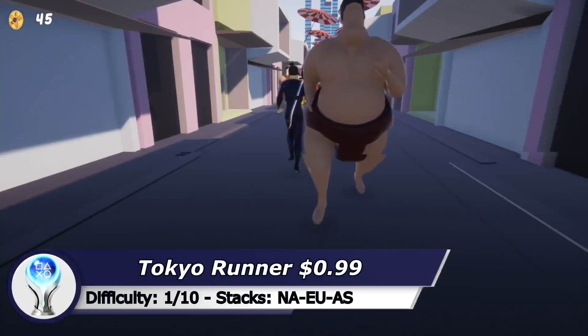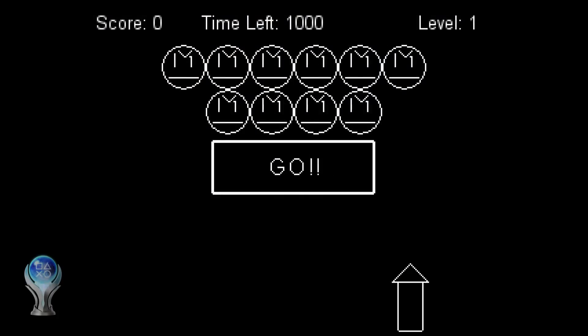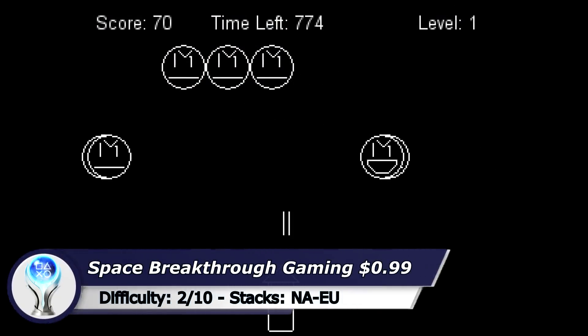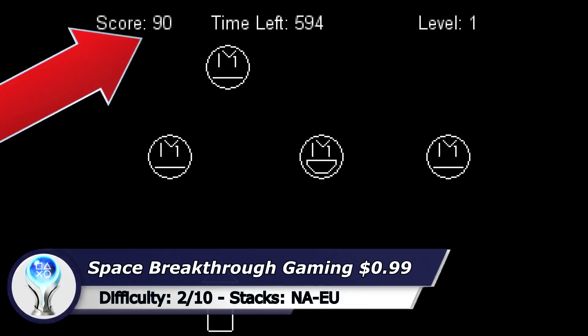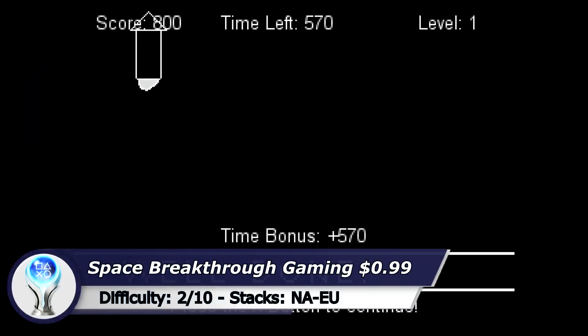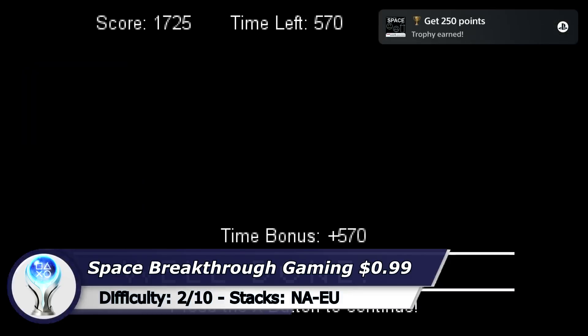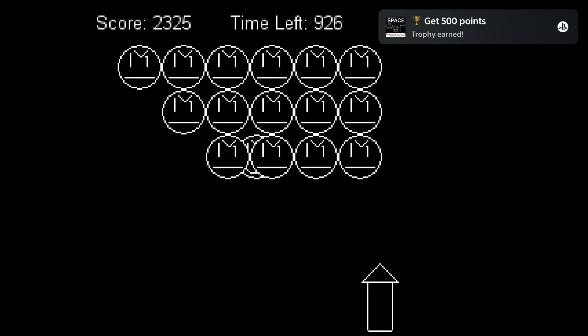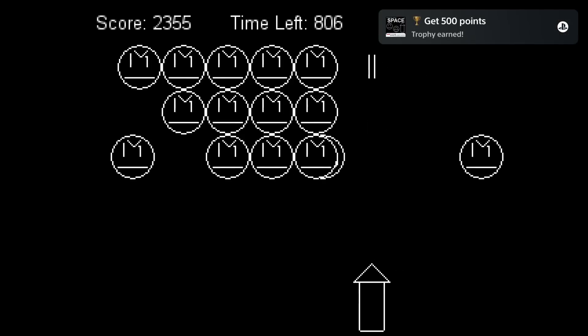The next game is Tokyo Run which is another super easy Platinum — just collect coins and avoid the big guys. The next game is Space by Breakthrough Gaming Arcade. To get the Platinum you need 3500 points. The easiest and fastest way is, once you destroyed the last enemy, try to fly through the colon in the score for a bonus of around 1500 points per round. With this method you should be able to get all the points after completing the 2nd level.